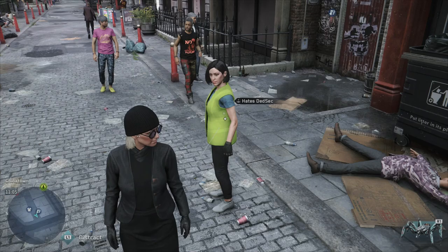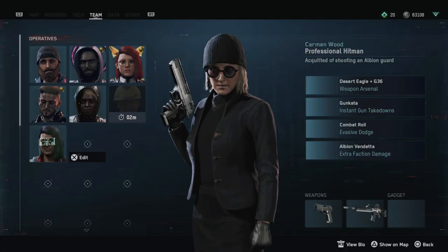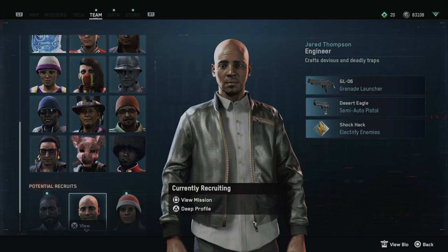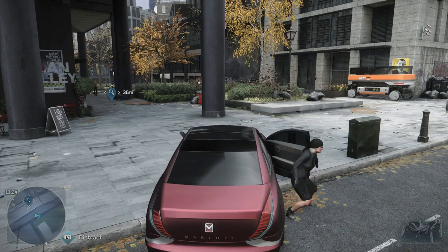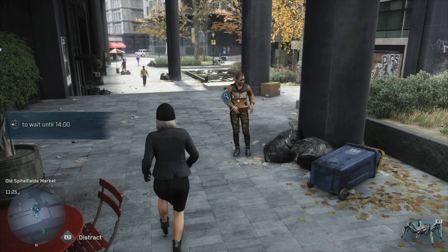Now we will go even further. We will scan her and we will see that she has an associate — it is her sister — and we are going to kill her sister. Unfortunately, it must be done for the trophy. You can see she has a red cross around her profile. Now we are going to scan for more activities that will come negatively for us and that will lead her to kidnap some of the DedSec operatives.